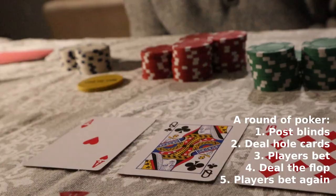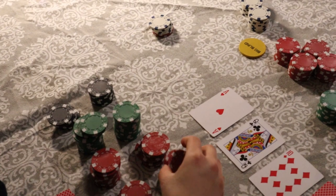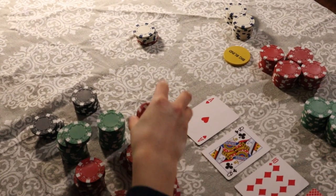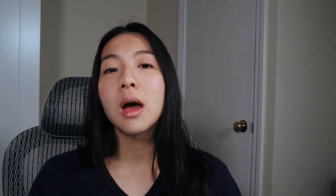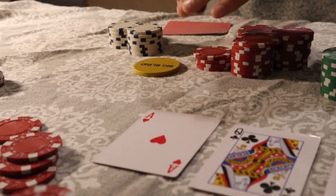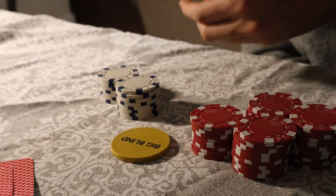You can either fold, or you can check — checking is just saying you want to keep playing but don't want to put any more money in the middle. If everybody else checks, we go on to the next round. But you can also raise, saying you want to make it a little bit more expensive for other people to keep going by putting some chips in the middle. Everybody else around the table has to accept that new threshold if they want to continue, and if they don't, they can fold.